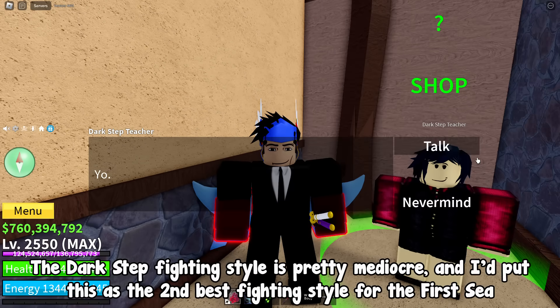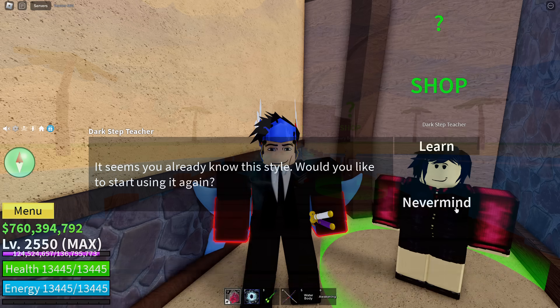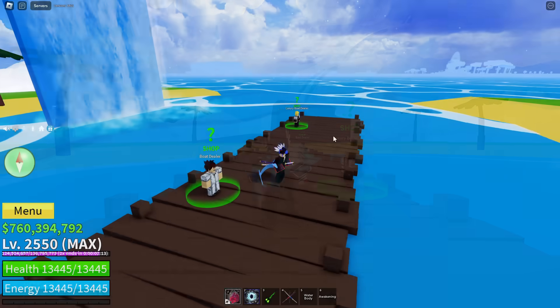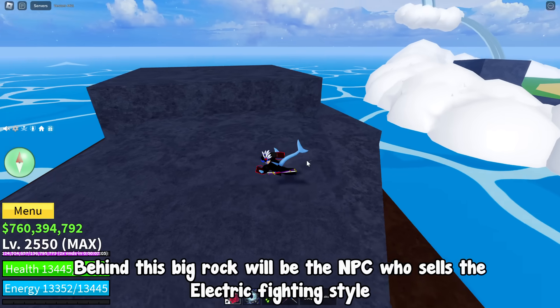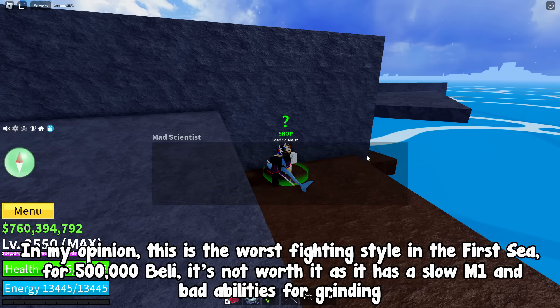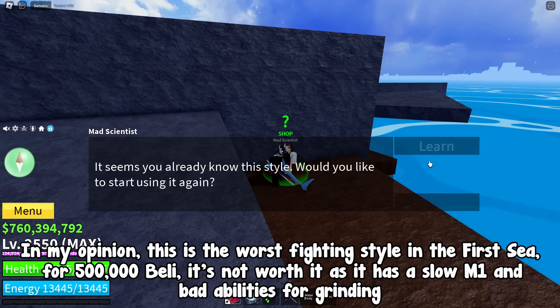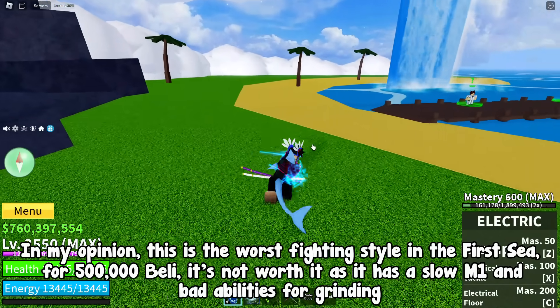Right here. The Dark Step fighting style is pretty mediocre, and I'd put it as the second best fighting style for the first sea. The next hidden NPC sells the Electric fighting style for 500,000 belly. Go to the docks of the Skypiea island and follow me — behind this big rock will be the NPC who sells it. In my opinion, this is the worst fighting style in the first sea for 500,000 belly, as it has a slow M1 and bad abilities for grinding.